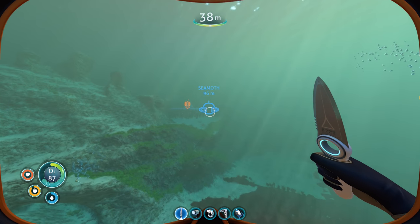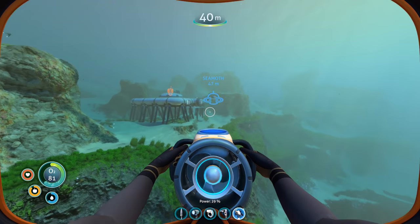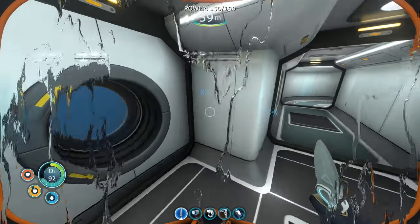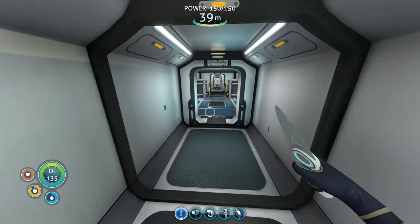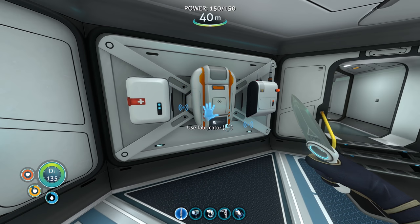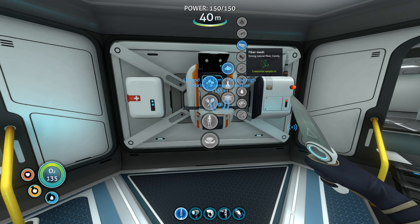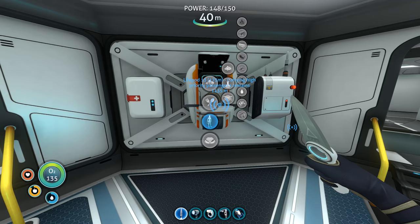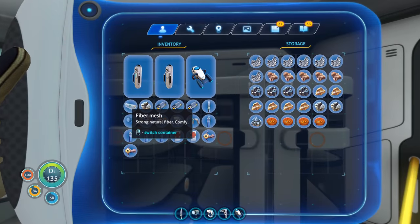Two creep vines for one silicone rubber. I might as well use the sea glide — I'm basically waiting for the power to run out so I might as well hurry that up. We have so many locations we can go to — Lifepod 13, Lifepod 2. Let's go to Lifepod 13, I think that's the oldest one we know the coordinates of. Oh wait, that's a creep vine sample — that's for fiber mesh. I need to go to the little seed clusters — those little glowing orange things.